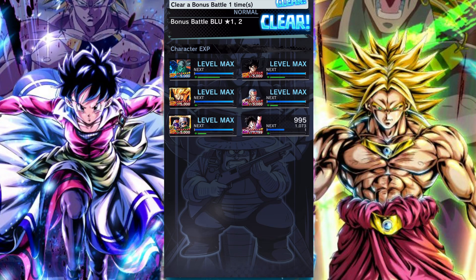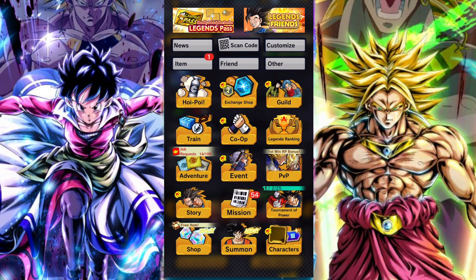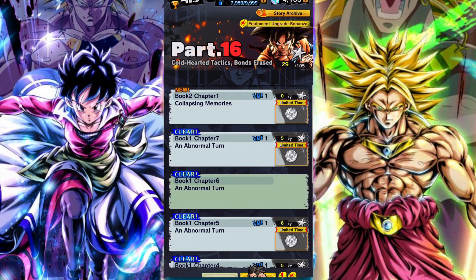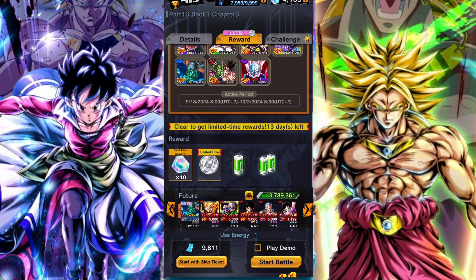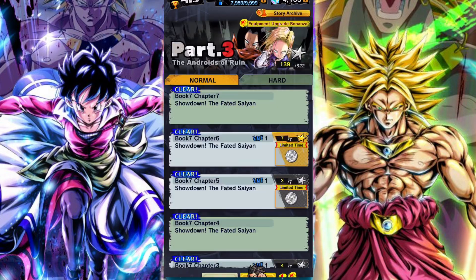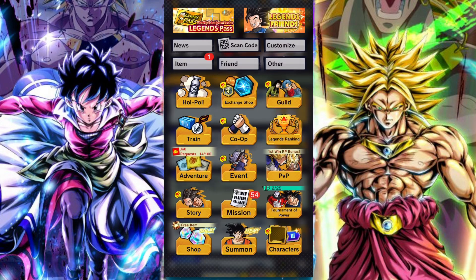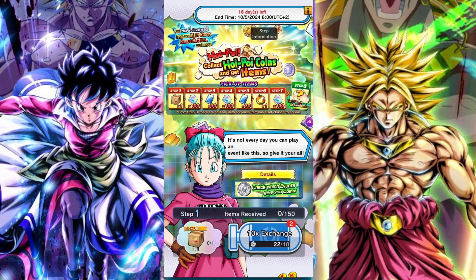So spending two stamina in those stages still only nets you one Hoi Poi plus the one bonus — you're effectively getting half the bang for your buck. Go to story mode if you are not farming equipment, though you should always be farming the best equipment. Ultimately, as long as you're choosing either the equipment events or story mode, you're doing it in the most efficient way.